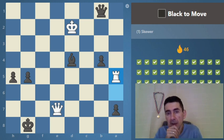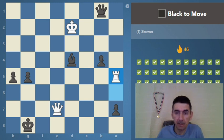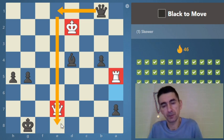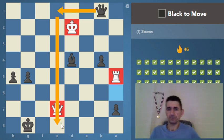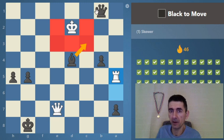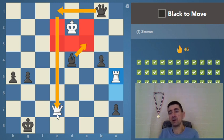Black to move — how can we make a skewer here? We should somehow force the king to the same file, rank, or diagonal as the queen. Force the king here, and then we make a skewer with the queen from e1. We give a check with the bishop and the king has no other squares — it must move to e5, and then we make it happen with the queen.